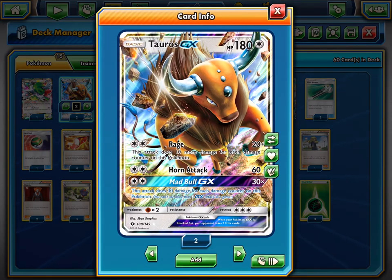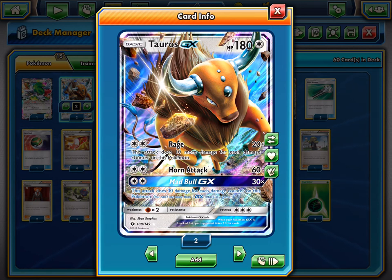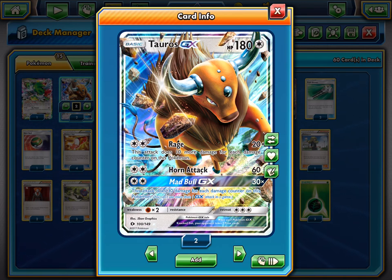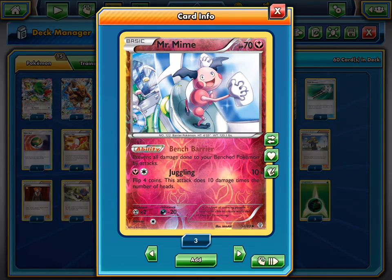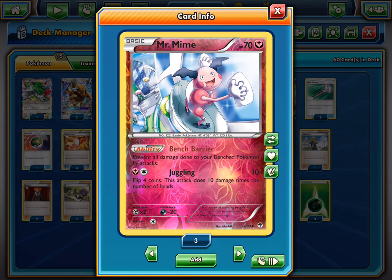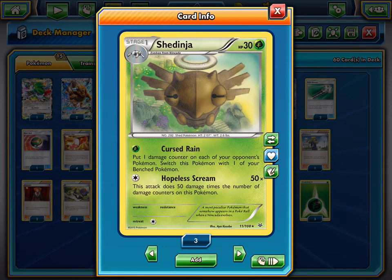We also run two Tauroses for stalling purposes, to start out and get Mew and Shedinja set up on the bench. Tauros can stall in the active, then hit back — it's really an all-around great card. For consistency, one Shaymin and one Tapu Lele GX. And to stop stuff like Umbreon decks and Landorus decks from hitting the bench — because that's a big thing in Expanded — there's Mr. Mime with Bench Barrier, which prevents all damage done to your bench Pokemon by attacks. This stops Shedinja with its low health being sniped off the bench, forcing your opponent to play a Lysandre, which is a real waste of a supporter, especially for just one prize from Shedinja.